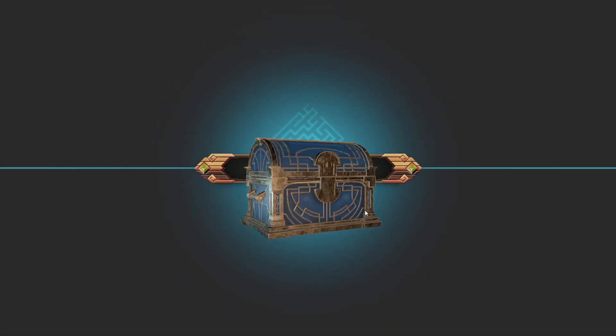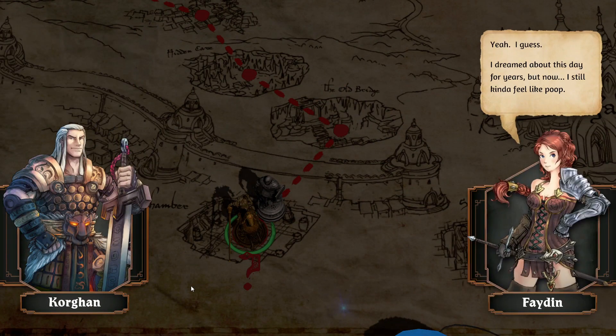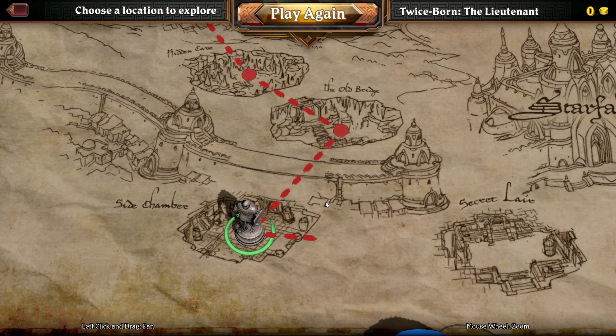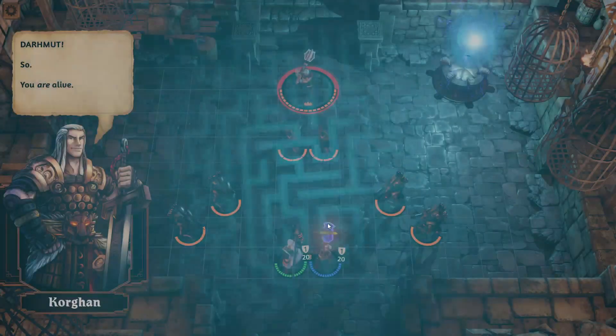He died and went to, I guess, whatever the equivalent of the gates of Valhalla is, and they were like, no, you've got stuff to do — get back there. He comes back to life as a changed man, because he used to be a really big criminal. Your whole goal is to go find this other guy and stop him from basically unleashing the forces of the undead on the world.